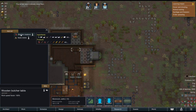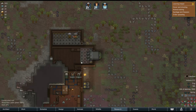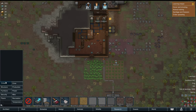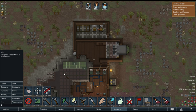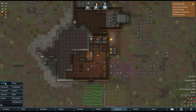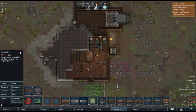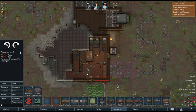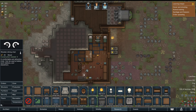We have our butcher tables here. I'd like to add a bill — do it until we have maybe 25, since we have a freezer. I also want to mine most of this area since I want to expand the room. I'm already thinking of making statues to boost the rooms. For production, I'd like to have an art bench, and once that's done I'm going to create a room for a workshop. Let's also add some chairs — we're definitely going to need chairs here.